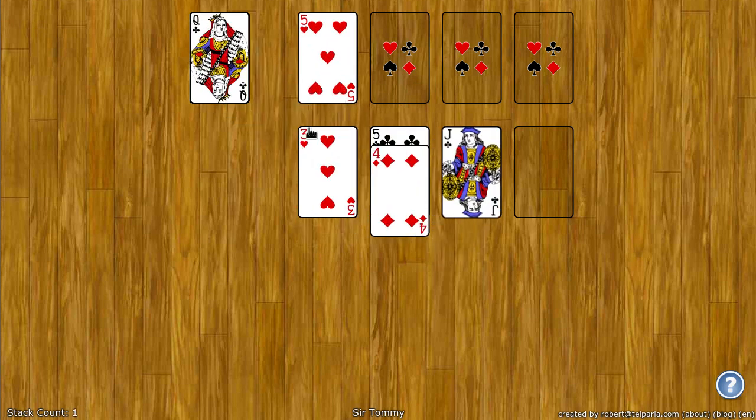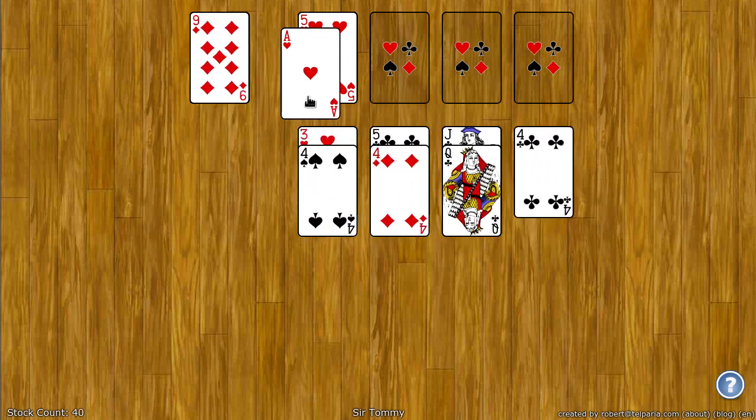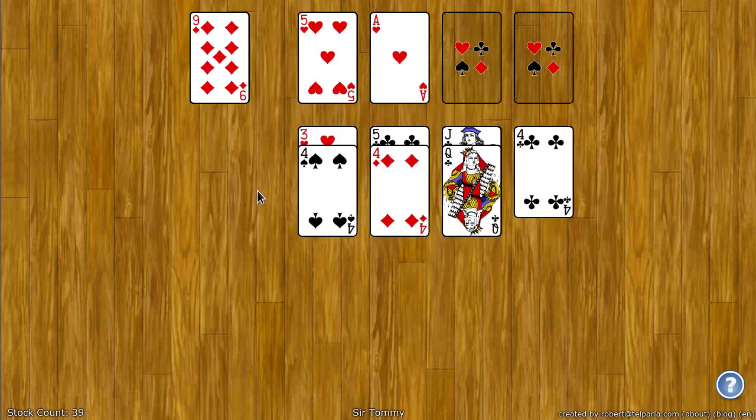Now I need another ace, so I can keep looking for one of those. There's another ace. And that's pretty much it — if you can get all the cards to the four foundations, you win.